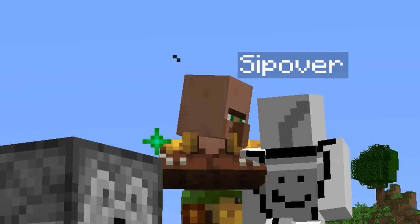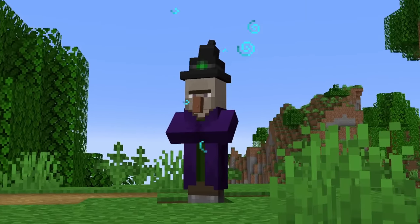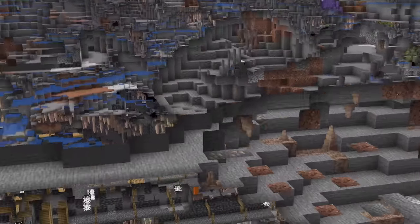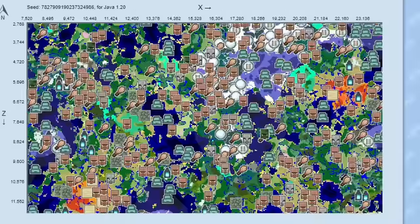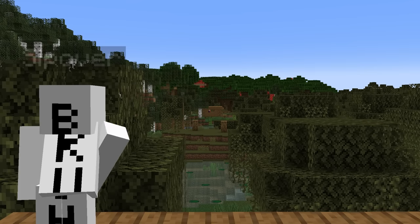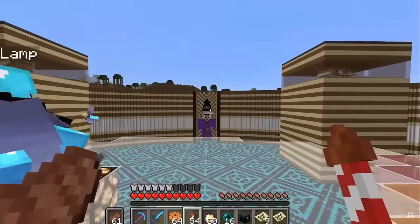But all of this villager stuff makes me wonder how it'll affect the witch population, because on this seed found by Cubatex, there are two quad witch huts — each above a stronghold — both within thousands of blocks of each other. While 50,000 blocks apart may seem like a lot, having even one quad witch hut in an entire world is extremely rare, so having two of them within nether travel distance is even rarer and can give you some insane farms on a survival world.